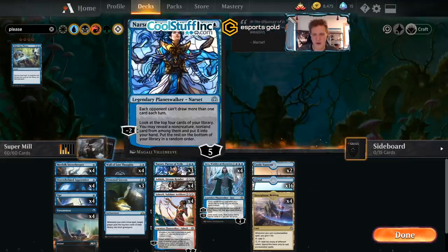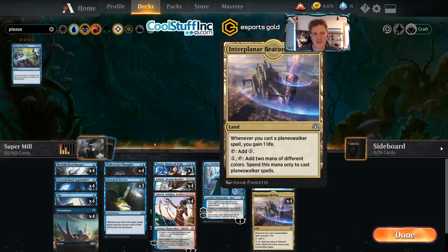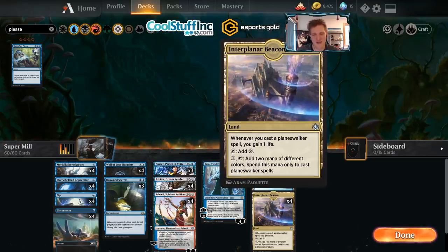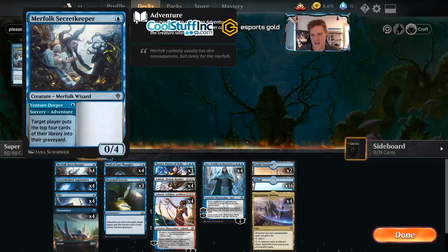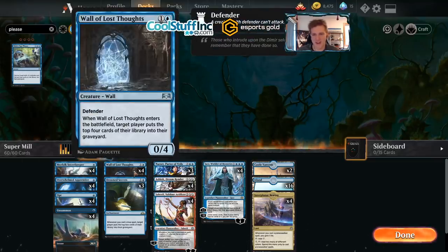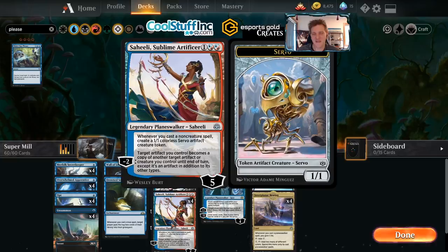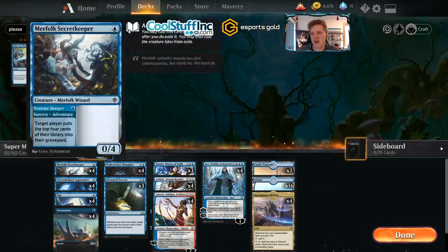This is Super Mill — a superfriends mill deck with 15 planeswalkers. The planeswalkers can draw fire from the opponent and accumulate value every turn. We also get to play Interplanar Beacon, which lets me gain life whenever I play a planeswalker — very important against aggressive matchups. It adds a key element blue decks don't normally have: life gain. We're putting bodies between our opponent's creatures and our planeswalkers in the form of Merfolk Secret Keeper, Overwhelmed Apprentice, and Wall of Lost Thoughts, milling them while we play planeswalkers with Drowned Secrets. Saheeli pumps out chump blockers.